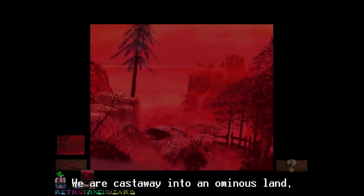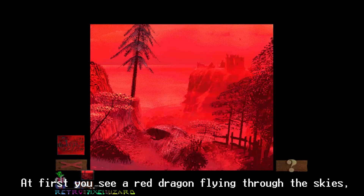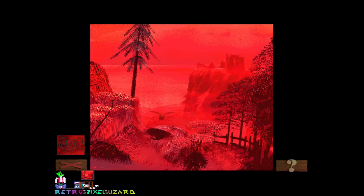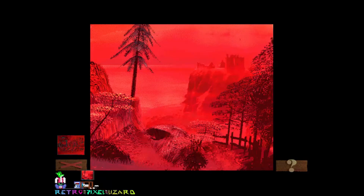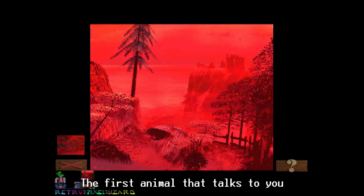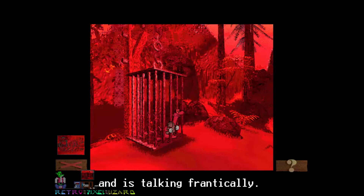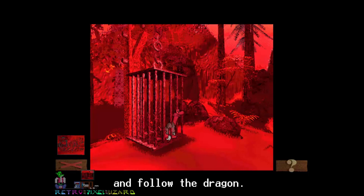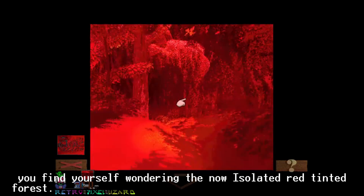We are cast away into an ominous land where everything has a red tint. At first you see a red dragon flying through the skies, followed by your first interaction in this newfound place. The first animal that talks to you is completely lunatic and is talking frantically. He then tells you to go and follow the dragon. Afterwards, you find yourself wandering the now isolated red-tinted forest.